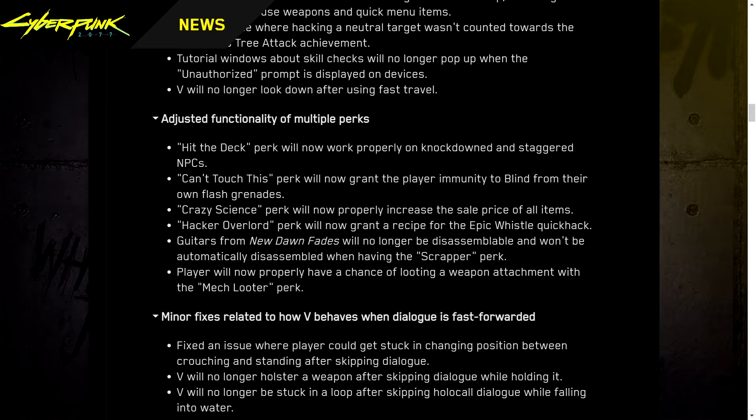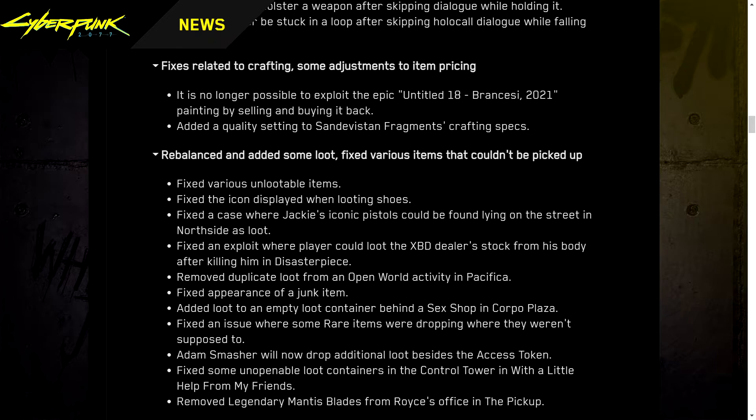Can't Touch This perk now grants the player immunity to blind from their own flash grenades. Crazy Science perk now properly increases the sale price of all items. Hacker Overload perk now grants a recipe for the Epic Whistle quick hack. Guitars from New Dawn Fades will no longer be accidentally disassembled by the Scrapper perk. With the Scrapper perk, a player now properly has a chance of looting a weapon attachment with the Mech Looter perk. Fixed minor issues with V's behavior when dialogue is fast-forwarded, including getting stuck between crouching and standing, holstering weapons, and getting stuck in a loop after skipping a holocall while falling into water.